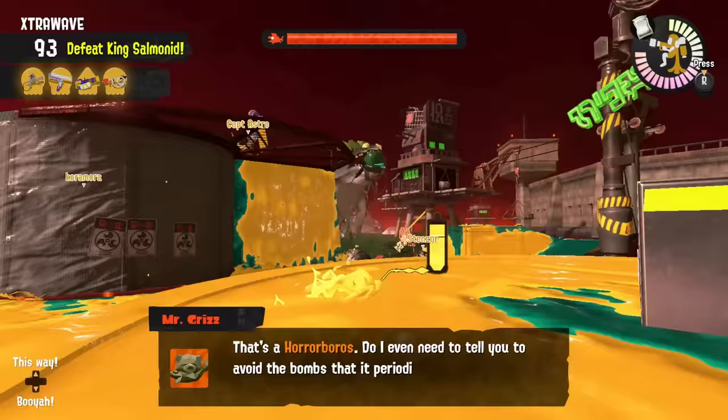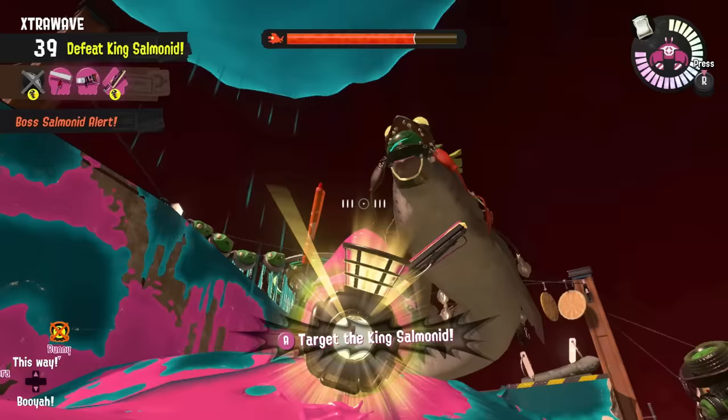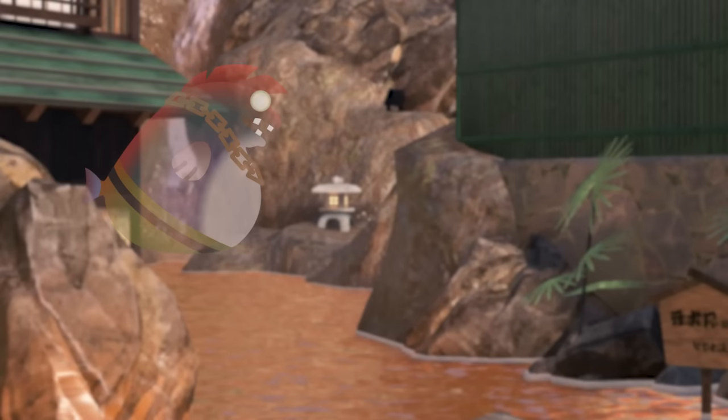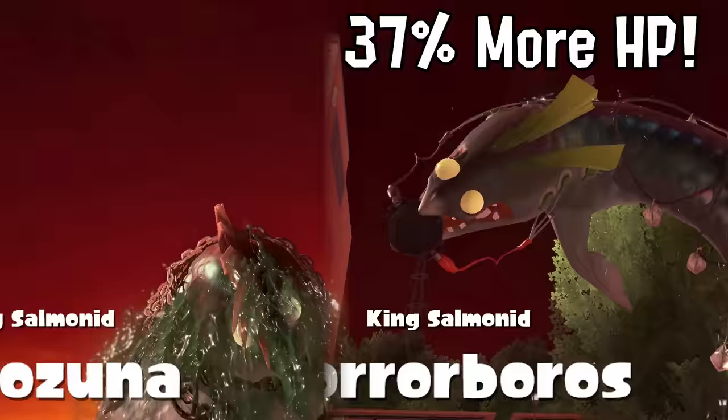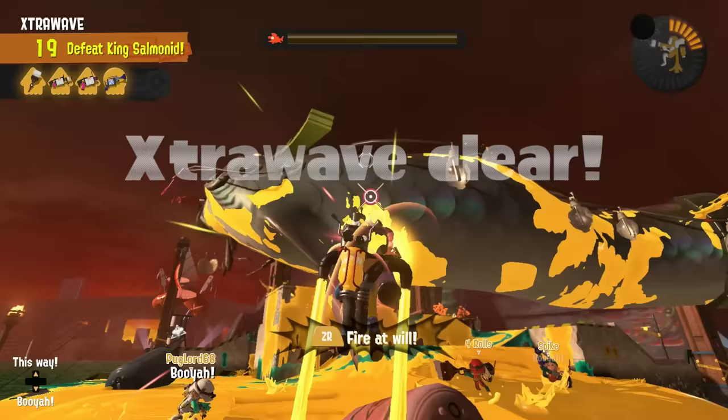Unlike the original King Salmonid, Horoborus is a long serpent-like fish that floats around the map in circles, firing off those giant booyah bombs at your team. Its giant body comes with a giant HP boost. The Kohozuna only has 40,000 HP, but Boris here has 55,000 — that is a 37% increase in HP compared to the Kohozuna. So you'd think that this thing would be a lot harder to defeat, but that is not the case.